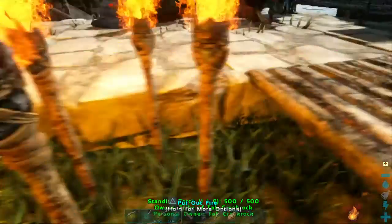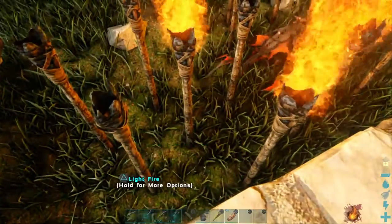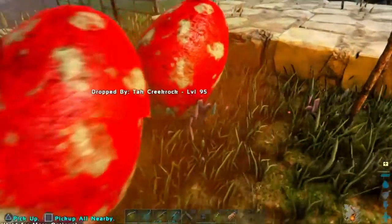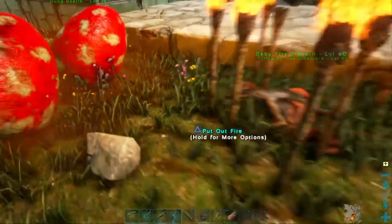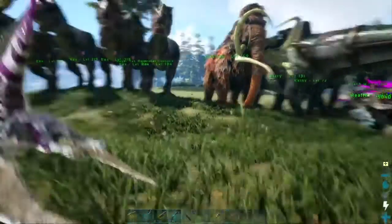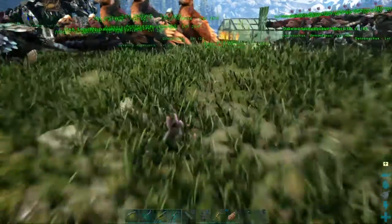Turn off some of these torches so I can get the wyvern out without getting it killed. Checking if the T-Rex eggs are still warm enough - yeah, they're still 18 minutes away. Come on fire wyvern, come out of there without getting yourself burnt. My luck, I think it'll get right in the torches - it's probably stuck.